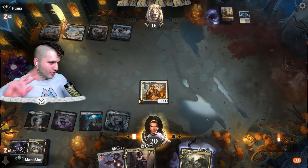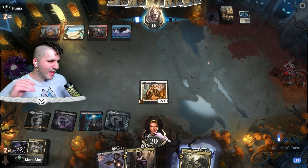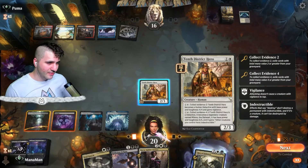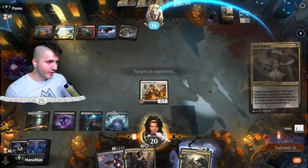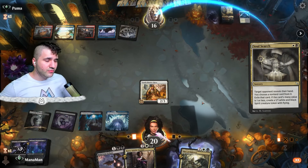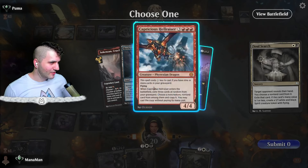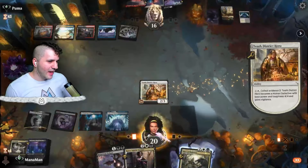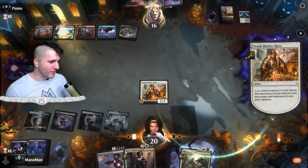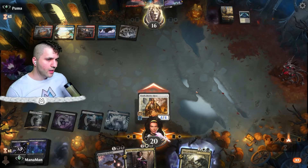I think going for the Soul Search is better — let's see what they have before I slam down Kaya, since they're running blue and could have a counter spell. They're packing Path of Peril and Capricious Hellraiser. Let's just go for the Hellraiser. Path of Peril is what it is. We swing for a bit more damage — down to 12 — and I think we're holding steady.